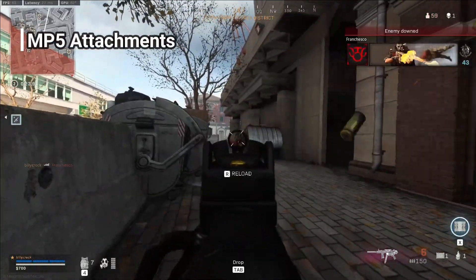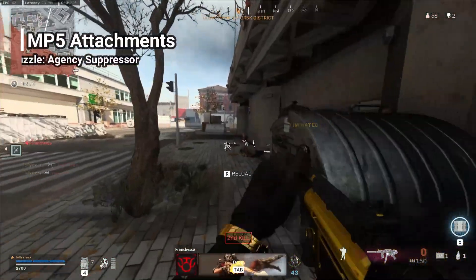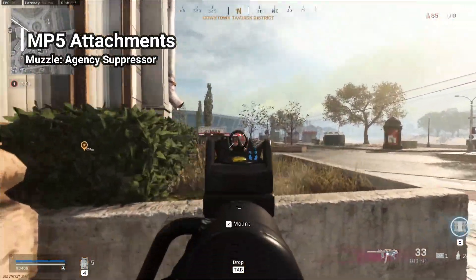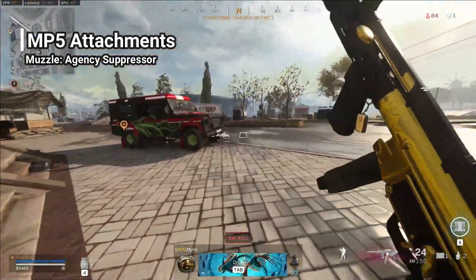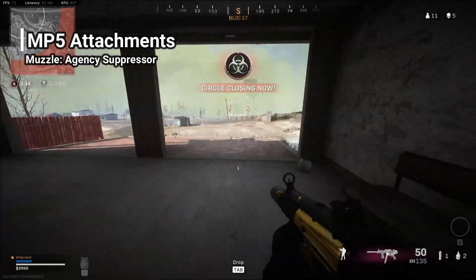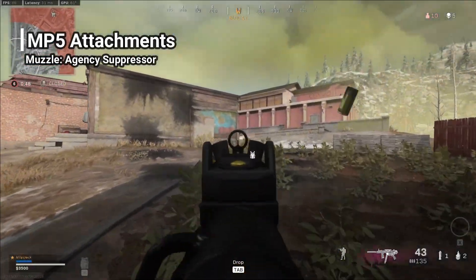Moving straight onto the build. For the muzzle, we're going to be taking the agency suppressor. The reason for this is it obviously keeps you off the minimap and also gives you a few different extra benefits. Prior to this one, if you just want to be taking the suppressor, anything that helps with the recoil control goes a long way.